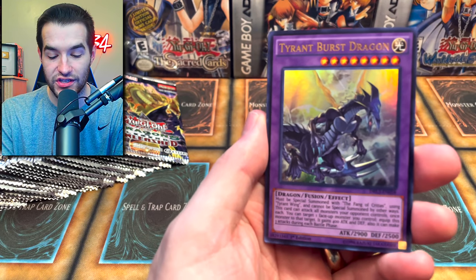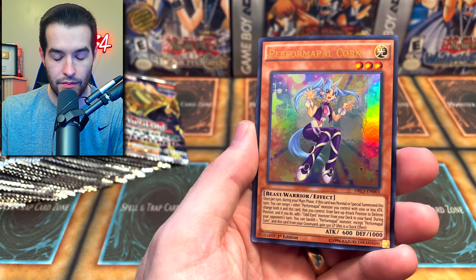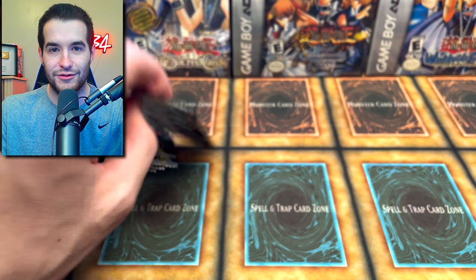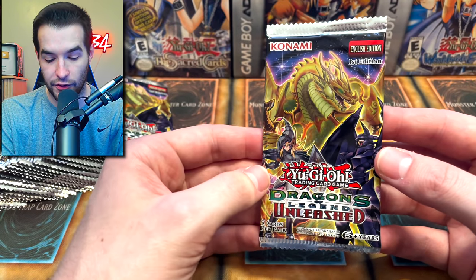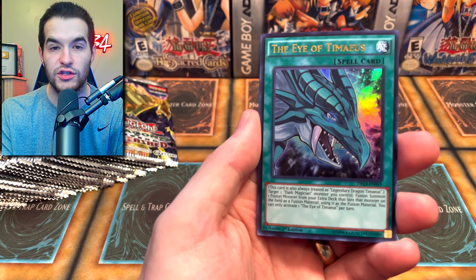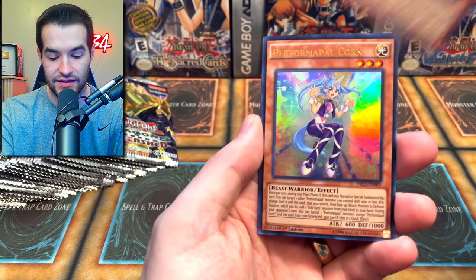Tyrant Burst Dragon — we just got the Blue Eyes Tyrant Dragon in Battles of Chaos, so that's pretty cool. Time Magic Flower Cardian, Flower Cardian Light Shower. I've learned from Master Duel that I don't like Flower Cardians. And here's a really good one — Eye of Tamias. This is like a $5 ultra rare; it used to be like $30, but then they reprinted it in Legendary Duelist 2. So that's a good ultra rare. We got Performa Pal Corn.